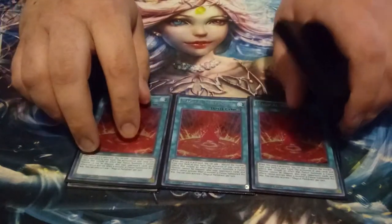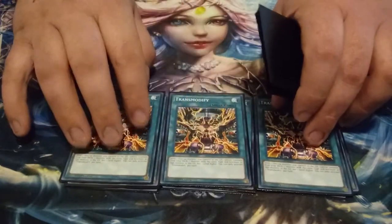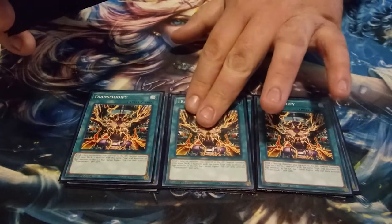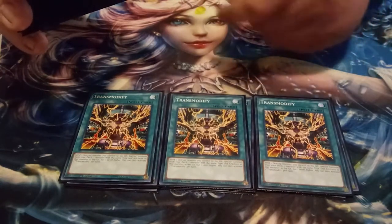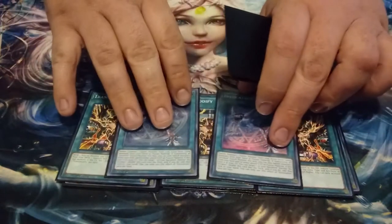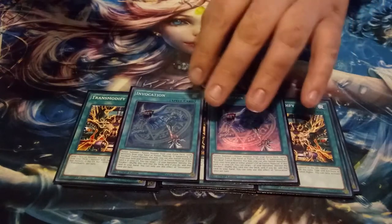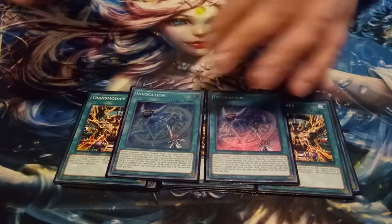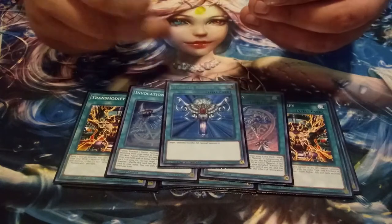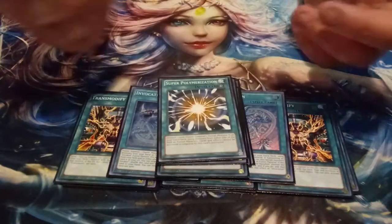Also playing three copies of Magical Meltdown and three copies of Transmodify. Since Melodious monsters are levels three, four, and five, it's really nice to Transmodify one into another — I think it's a great card for Melodious. I'm playing two copies of Invocation because if you're not playing Pod of Desires you play two, especially since it can recycle itself. I'm also playing one Monster Reborn, one Instant Fusion, one Terraforming, one Polymerization, and one Super Polymerization.